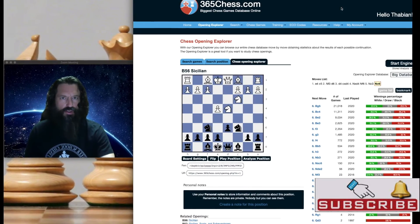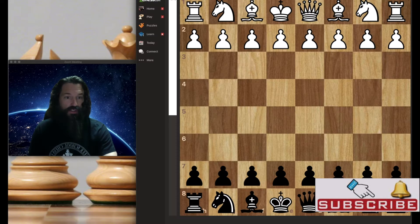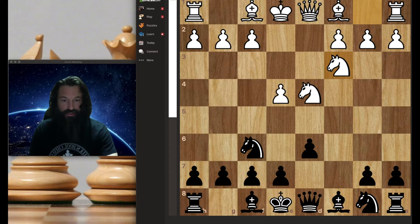Let's go over to chess.com now and take another look at this. So again: E4, C5 — the Sicilian — knight F3, D6 — the main line — and the exchange of pawns. Knight comes out attacking, knight defends, and now G6. We're now in the Dragon Variation of the Sicilian Defense.